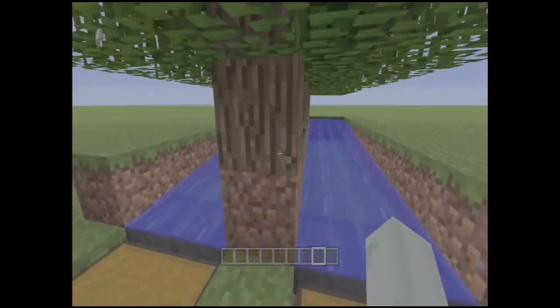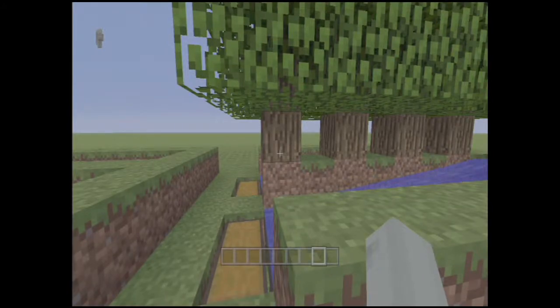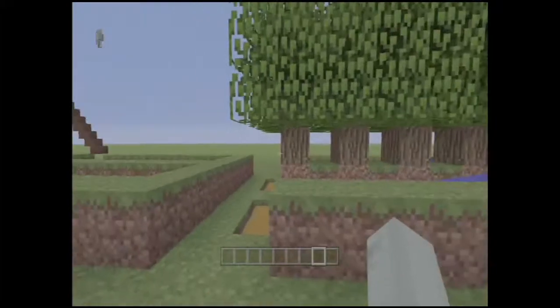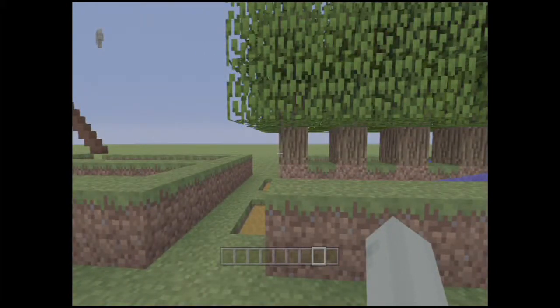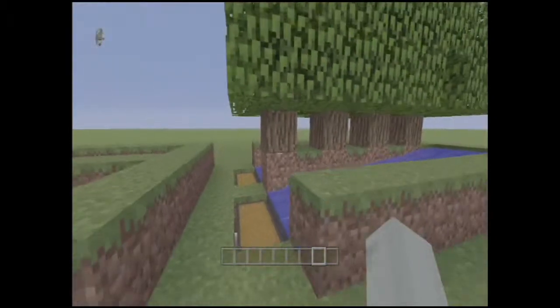Once that's done, all you have to do is plant your trees and they will automatically grow — unless you're impatient like me and use bone meal. Then all you have to do is hop up there, cut down the trunks, and you don't have to wait for all the drops to come out of the trees. They'll automatically hit the water, go down into the hoppers, and go into your chest.